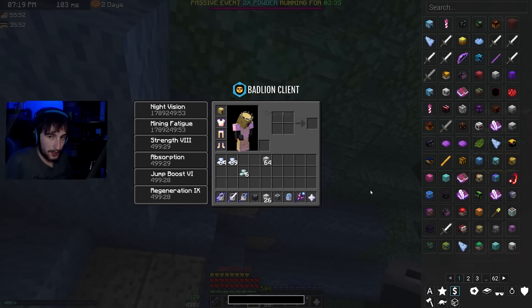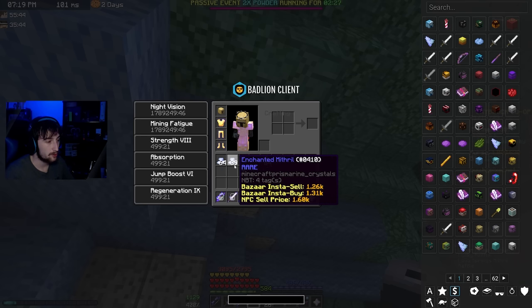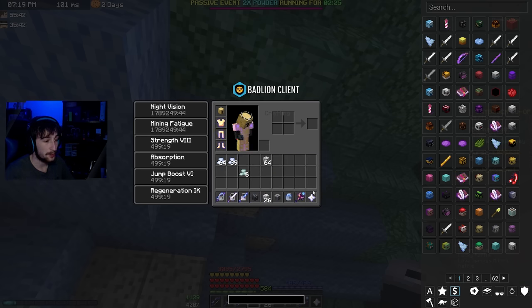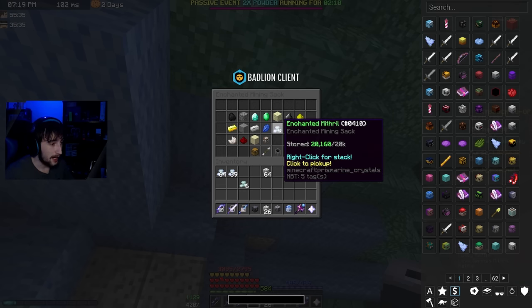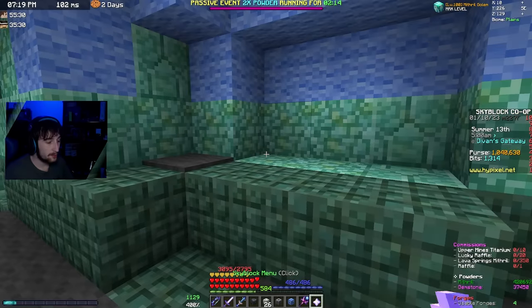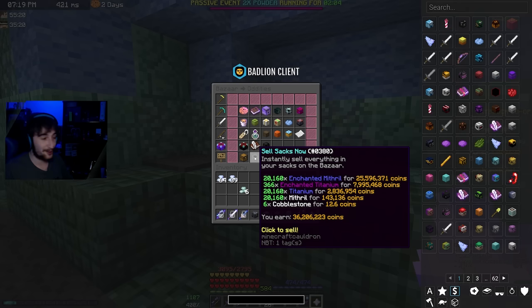I've been mining pretty much all afternoon and I've just realized that my enchanted mithril has only just started to fill up my inventory, which means my sack is completely full of enchanted mithril. I'm just wondering how much money that is — that's cool, good to know.